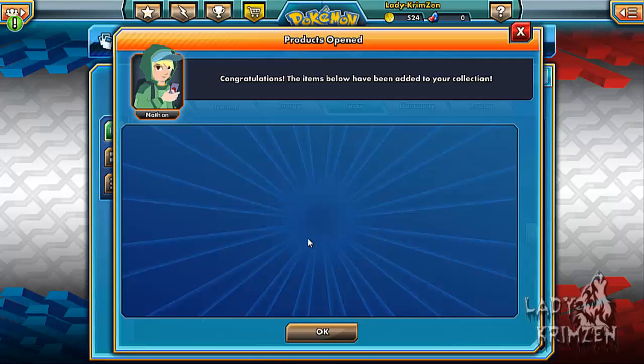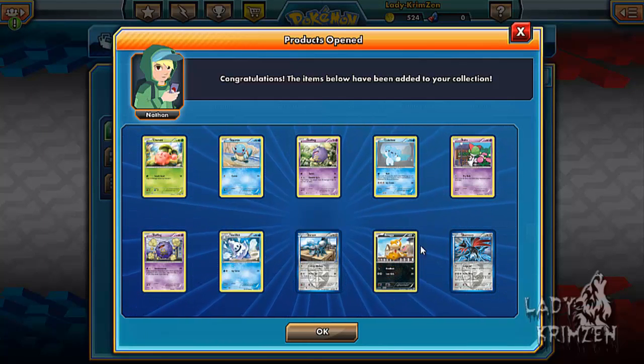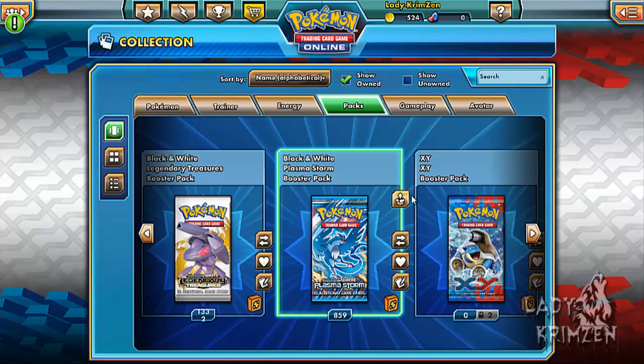Next pack: Truby, Squirtle, Koffing, Chubchu, Rufflet, Koffing, Vanillish, Durant, Scraggy Reverse Holo, and Skarmory as the rare.